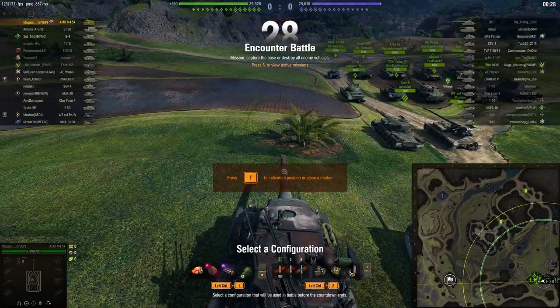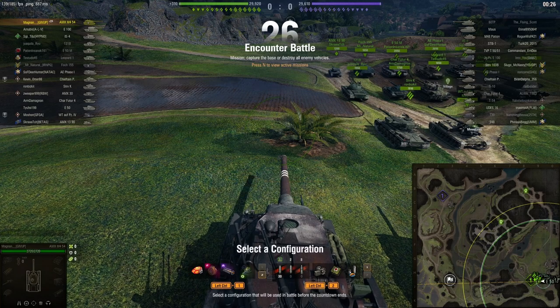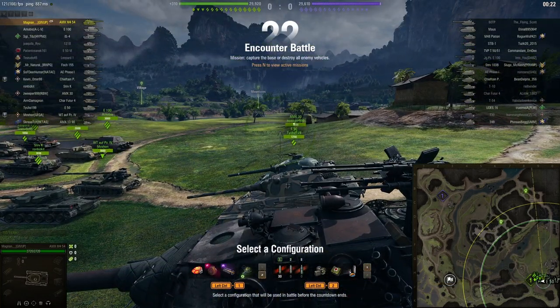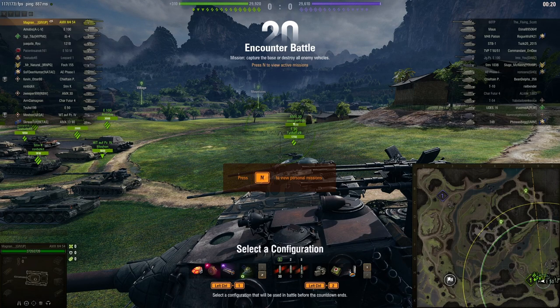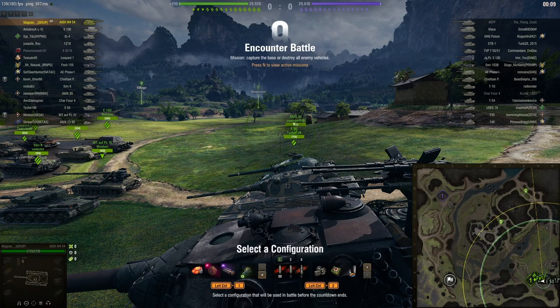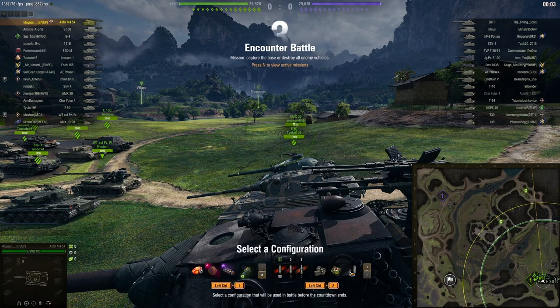Pearl River is a pretty good map besides when it's encounter — and obviously I get encounter. Encounter is really bad because a lot of stupid people will usually drive to the cap and start capping out, which can make the game super fast. But I do take the gamble here. I think north is the initial play you want to do in your heavy tanks, especially if you're in a pretty fast one like an M4, E5, or IS-7 — that kind of thing. It's a pretty good play.